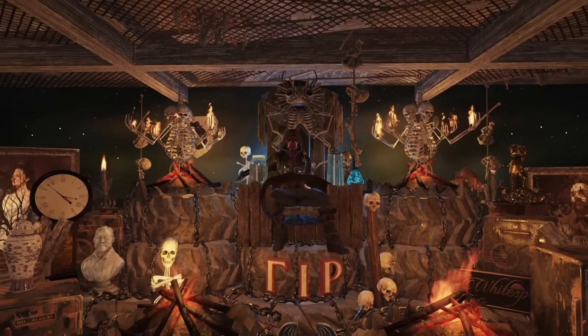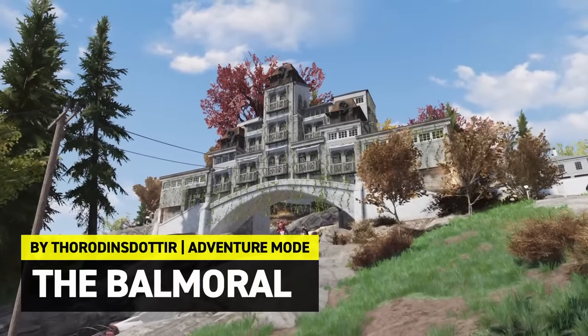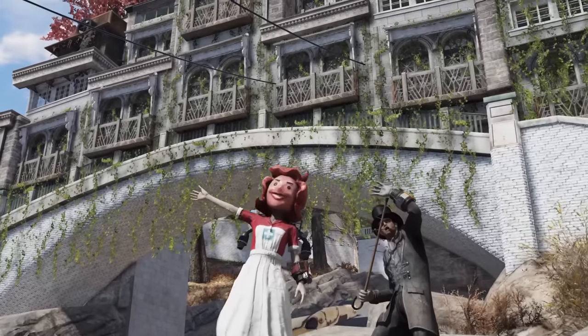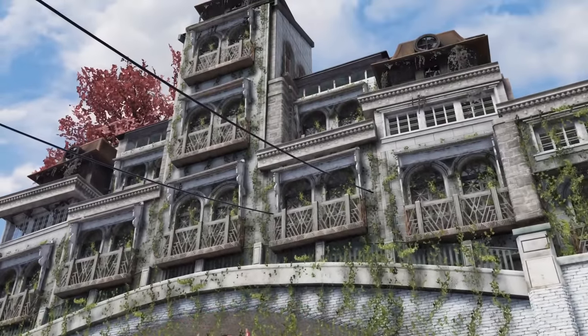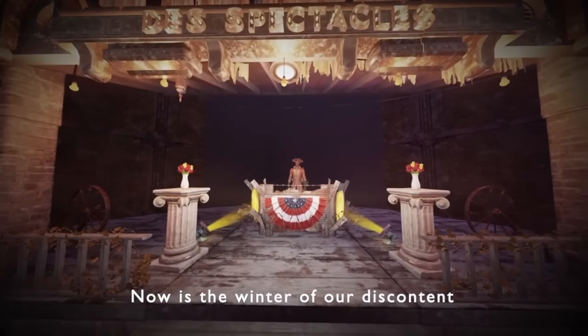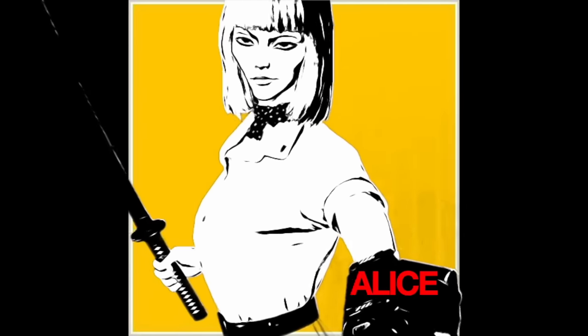Moving on to the second build, we're heading over to the Whitespring Golf Course to check out the Balmoral, an adventure mode camp built by Thor Odinstortir. Built over a bridge leading up from the golf course, Thor is actually a set designer for the Wasteland Theatre Company, performing Shakespeare and classic theatre live in the Wasteland — you can see them on Twitch and find their productions here on YouTube.